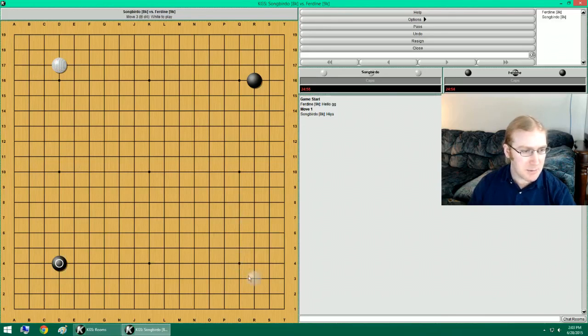Tried finding a game on TIEGEM, but it's just 244, I guess. It allows you to approach first, but you're making an enclosure. This enclosure wants to jump here, so if I extend, I'd rather get an enclosure of my own facing your stuff.